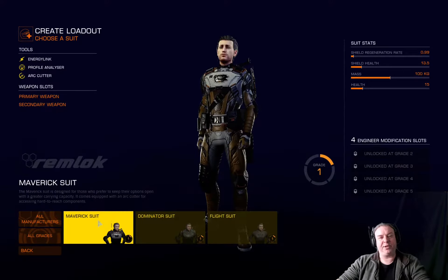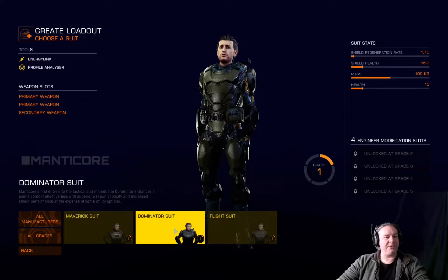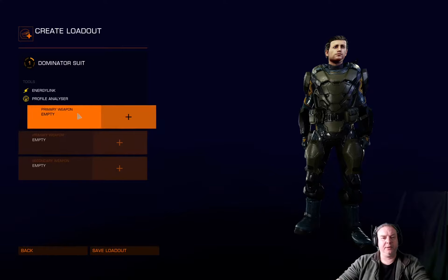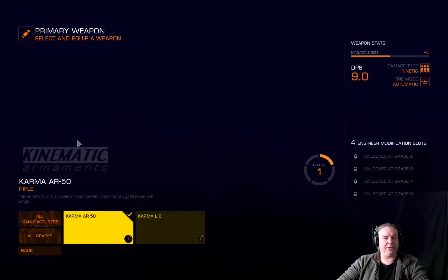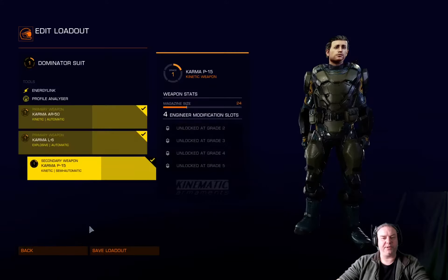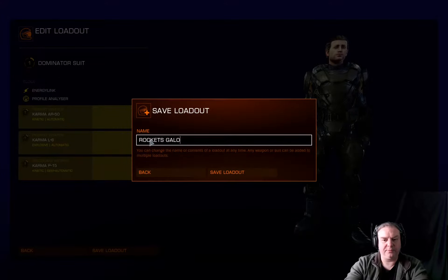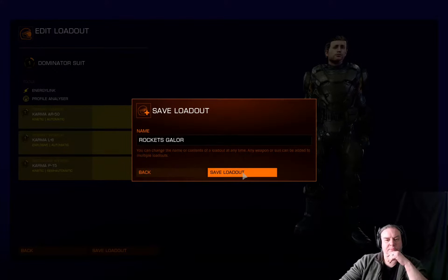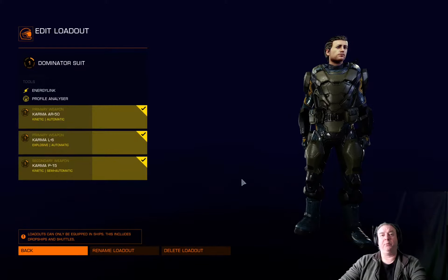The Maverick suit has the arc cutter on it — the flight suit doesn't, and neither does the dominator suit — but the dominator suit actually has two primary weapon slots. So we're going to choose that one. We're going to choose our Karma AR-50, then the rocket launcher, and then the sidearm P15. We'll save that loadout as 'Rockets Galore.' That is now a loadout we can equip when we're in space.